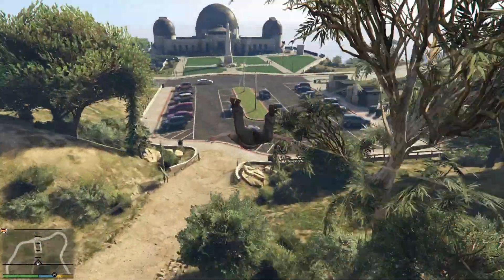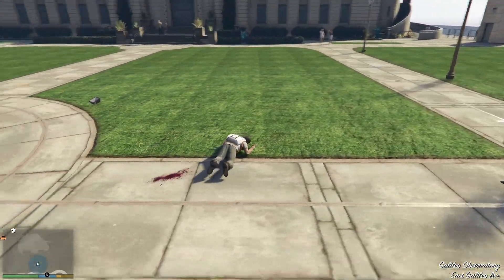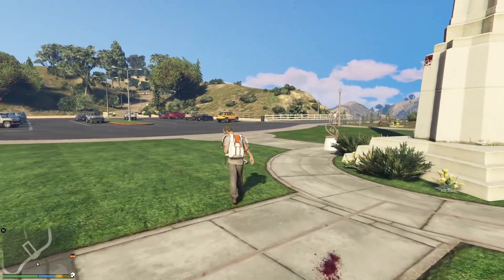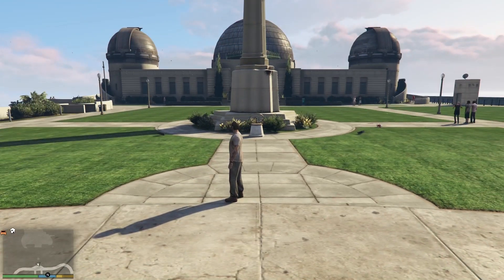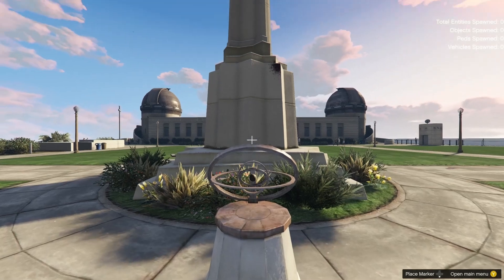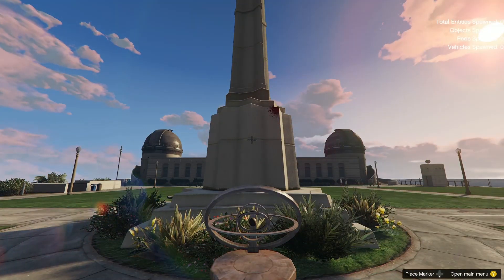Okay guys, that was it for this video. One last thing - I will show you at Galileo, and I guess this is the clue to tell us we need to be here. If you take a good look, you can see the sundial is not exactly in line. So probably this is just to show us you need to be here.